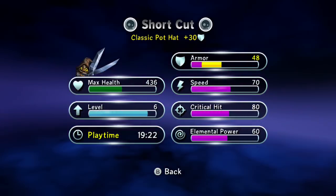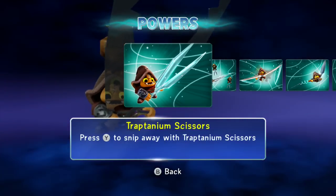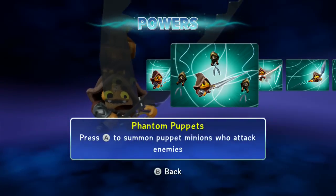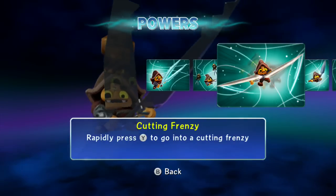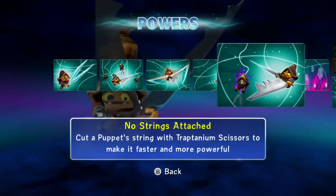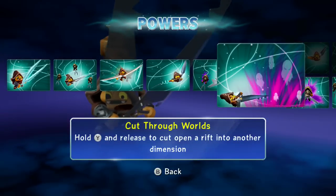He's pretty balanced overall with a decent amount of skill points. Let's go to powers. We've got Treptanium Scissors — press Y to snip away. Phantom Puppets — press A to summon puppet minions who attack enemies. Cutting Frenzy — rapidly press Y to go into a cutting frenzy. Neither Needle — press X to shoot a Neither Needle and pull enemies in closer. No Strings Attached — cut a puppet string with Treptanium Scissors to make it faster and more powerful. Cut Through Worlds — hold Y and release to cut open a rift into another dimension.